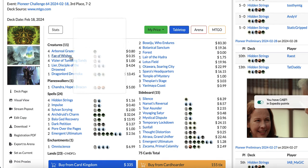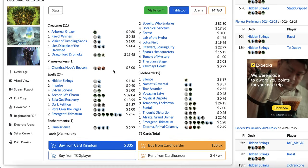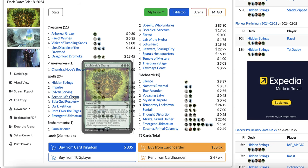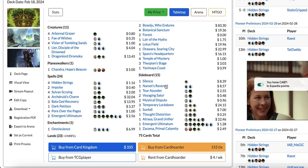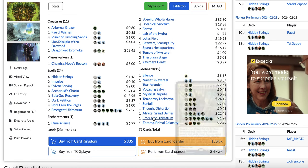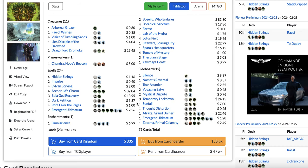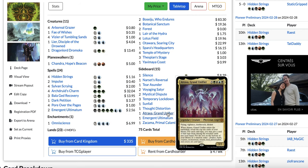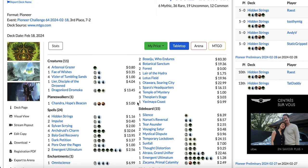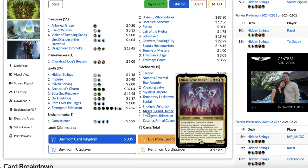The Charm also gives you another angle of attack with Fae of Wishes — you can search it up with the Charm and use the Granted ability to get Emergent Ultimatum. So Arch Druid's Charm becomes both a payoff card and another version of Sylvan Scrying. You can also get Silence, Narset's Reversal, or Terra Sunder if needed, but most of the time you'll use Fae of Wishes to get Emergent Ultimatum or Thought Distortion. In the sideboard, you also play one-off creatures you can get with the Charm in grindy matchups — like Zacama. I'm not a big fan of Atraxa — it's incredibly hard to cast and the creatures in the deck aren't really relevant by the time you'd cast it.